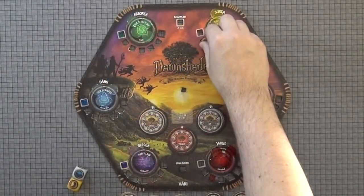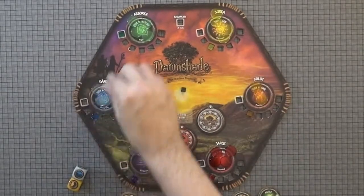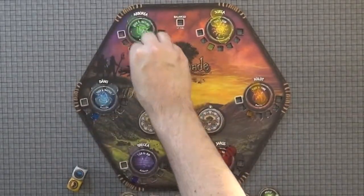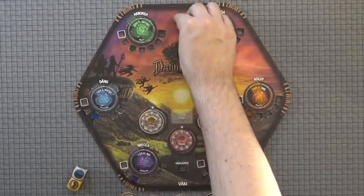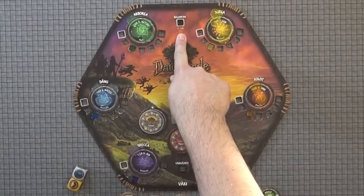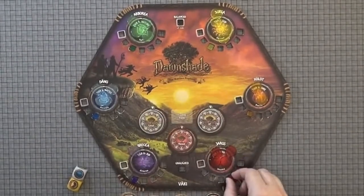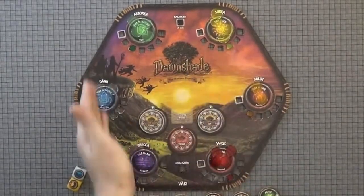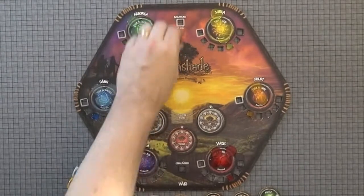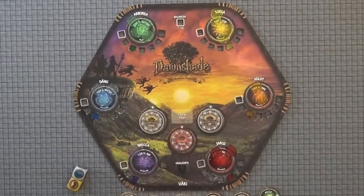Additionally, if at any time you wind up having all of the Watchers at the exact same alignment, you are balanced. In which case, everyone would get plus one Vahki of their choice. But in the same vein, if at some point you ever have two or more Watchers that you are more aligned with than any others, you are unaligned. Becoming unaligned does not necessarily do anything bad to you.